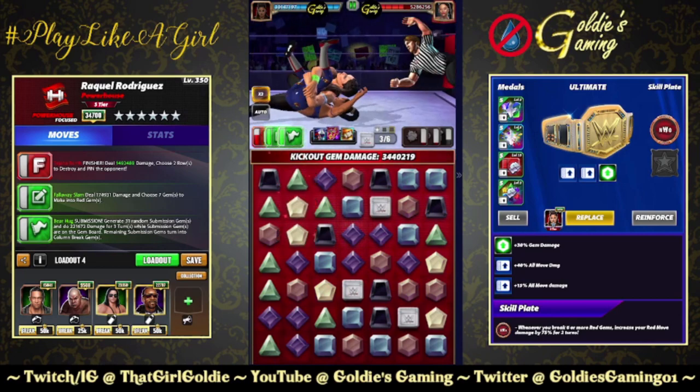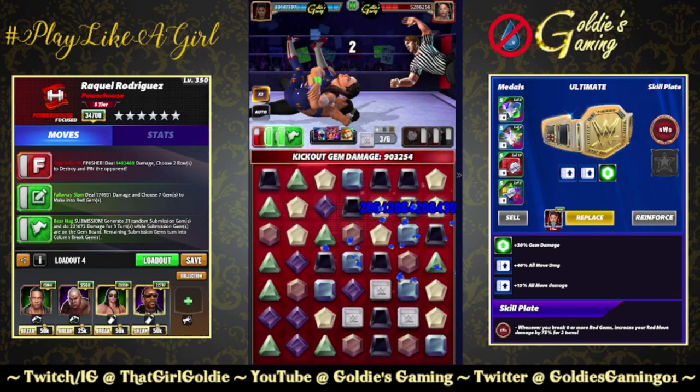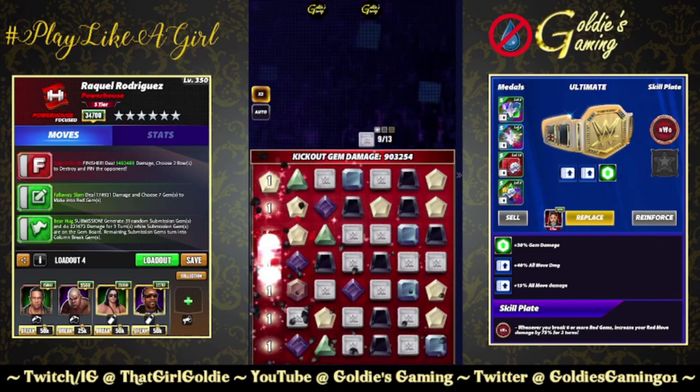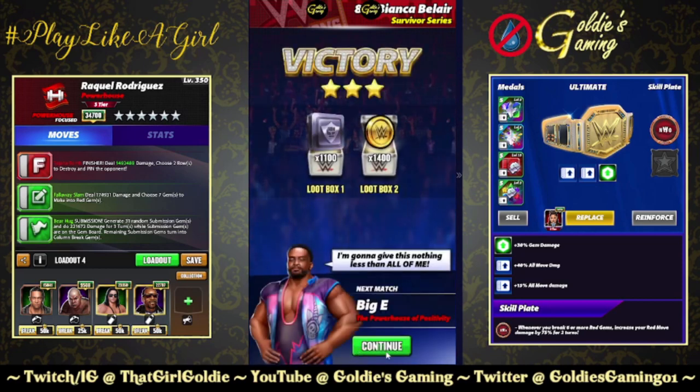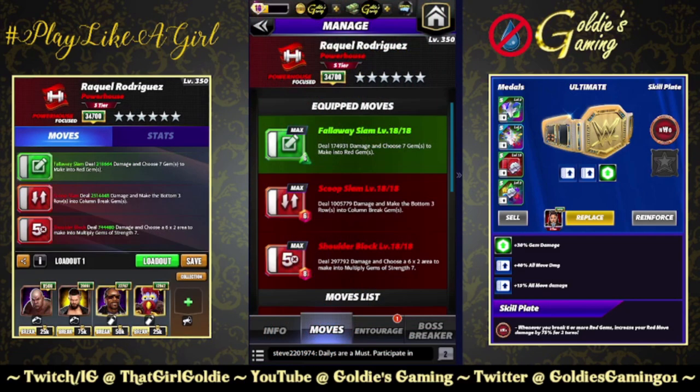I'm using the move damage plate as this is a takedown build, but the new Santa's Muscles Plate — whenever you break three or more red gems, get three green MP — would be an ideal candidate for her as well. Next build brings in the five-star move and the other red, so we're running the Fall Away Slam for the choose-red, bringing in the Scoop Slam: 6 MP, deals 1,005,779 damage and makes the bottom three rows into column break gems.